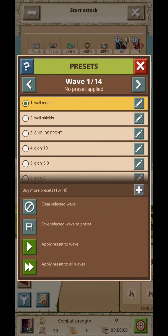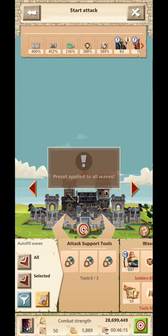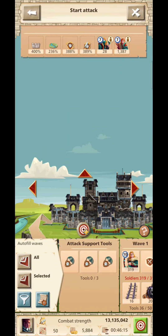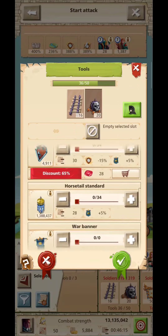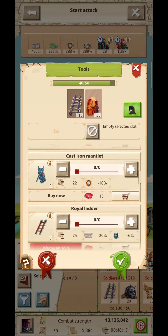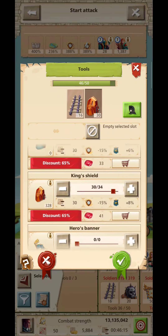For attacking, use a preset with glory tools that will fill up all the waves with glory tools. Then remove from the first wave all the glory tools that the preset has placed, and just click the autofill button which will put the attack tools required for breaking the defense. To maximize your glory you can replace those regular tools with ones that give glory, so you can gain much more glory from your hits without wasting so many troops and attacks.